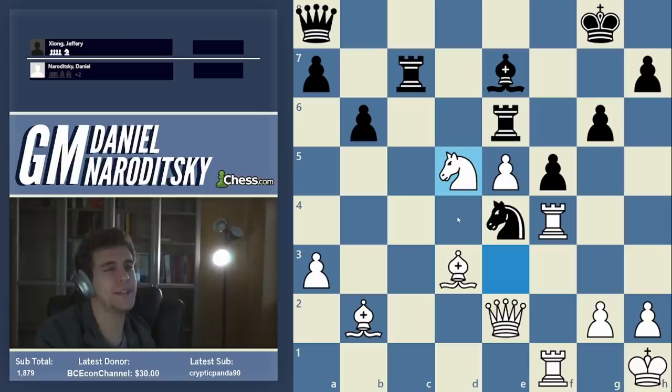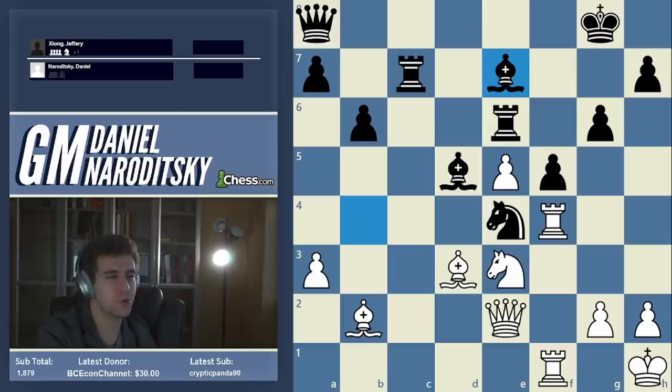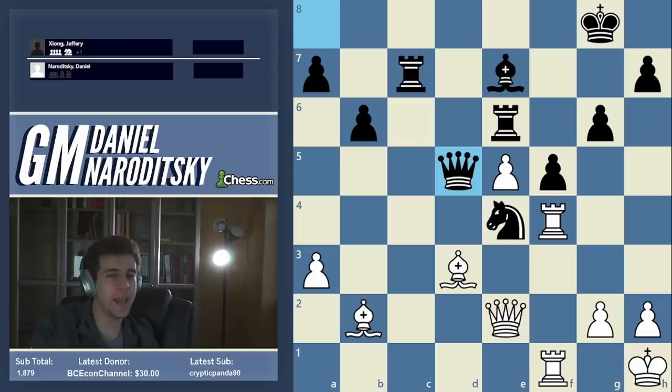Jeffrey played the only thing he could: g6, not giving up the pawn. Now I push the bishop away from b4 and take on d5. This is the most important position in the whole game — crucial point number two — where again I had to find the only move, otherwise black is fine.